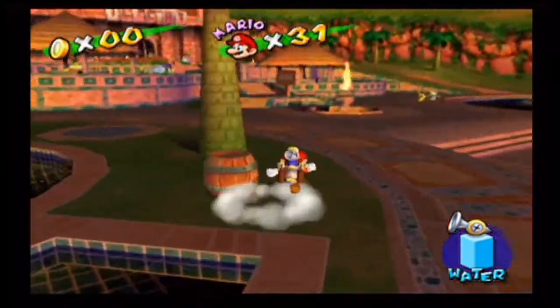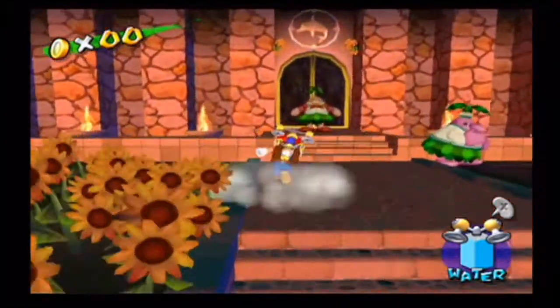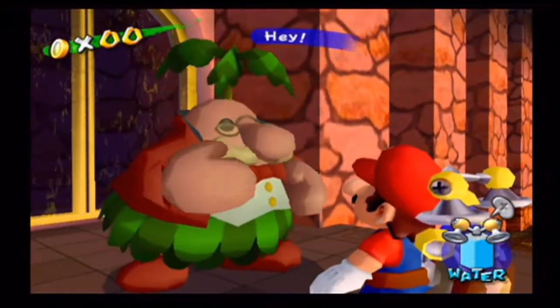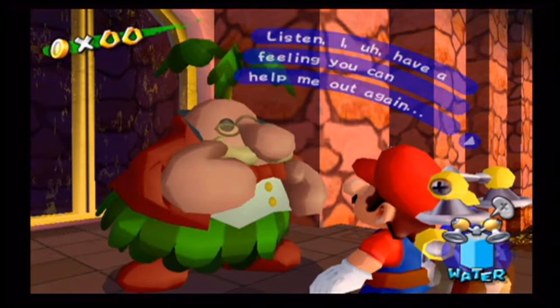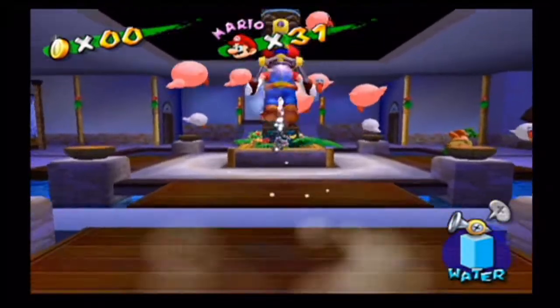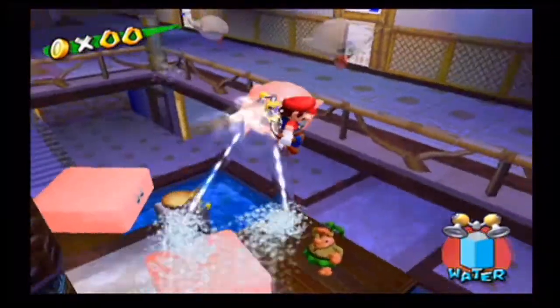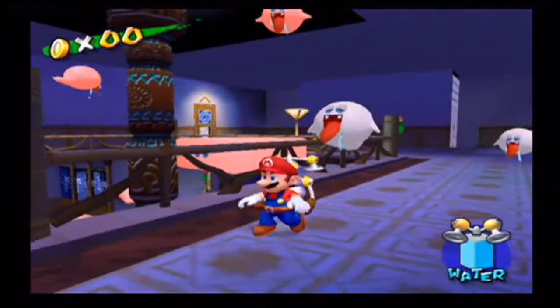Let's head back onto the same mission as before, except now we need to take on the secret shine sprite. Just like Bianco Hills and Pinna Park, I'm pretty sure this world might actually contain two secret shine sprites based on the secret missions. We'll talk more about it whenever we get to it.